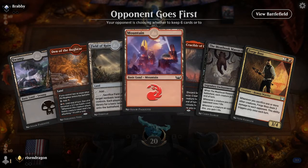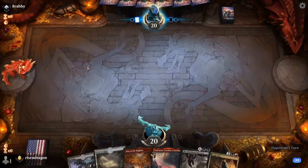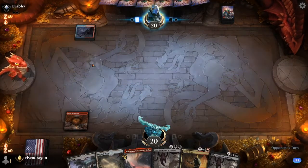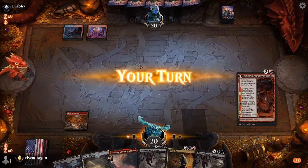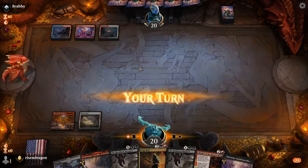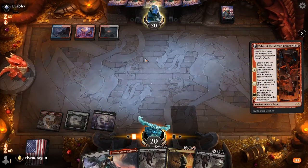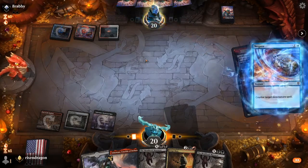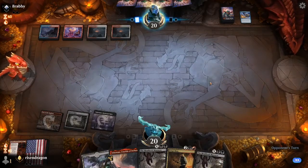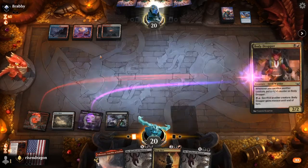I guess we ship the Mountain. What we can do is put down our Den of the Bugbear, throw down a Field of Ruin and see what happens. Kind of regretting keeping this one, but we shall see. Looks like we are against a Jeskai deck — I guarantee this is a Hinata deck. Yeah, I had a feeling that was coming. I'd much rather them negate something like that than negate a Meat Hook. I'll put down a Body Dropper and see what happens — they're just gonna zap it. Nope, okay cool.